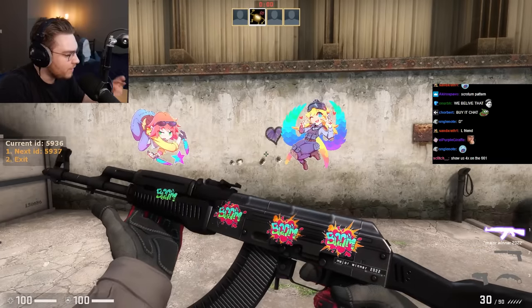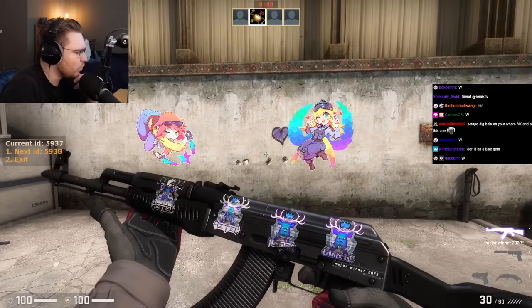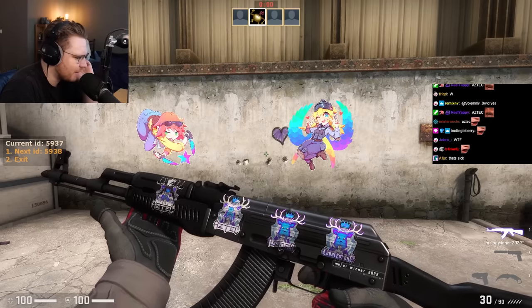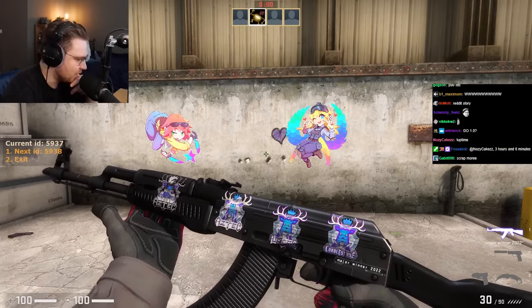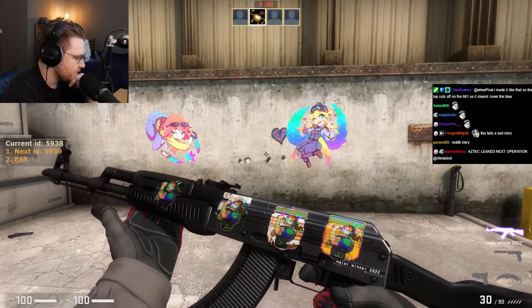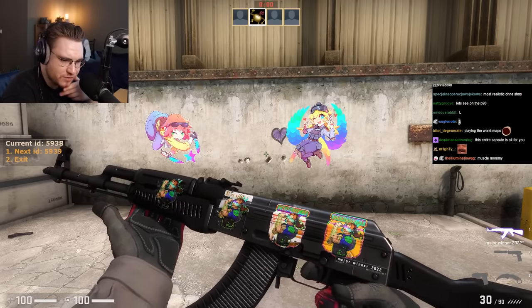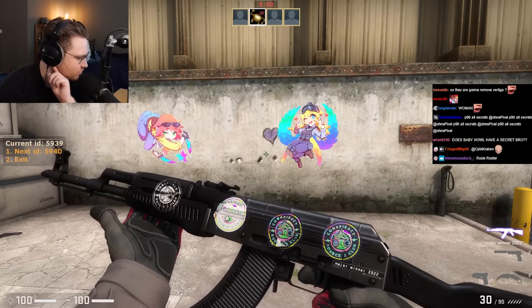This one leaves the 'boom' text, that's cool. The cobblestone sticker turns into Aztec — interesting, Aztec is one of my favorite maps. W! And this one leaves just the woman, which is okay.